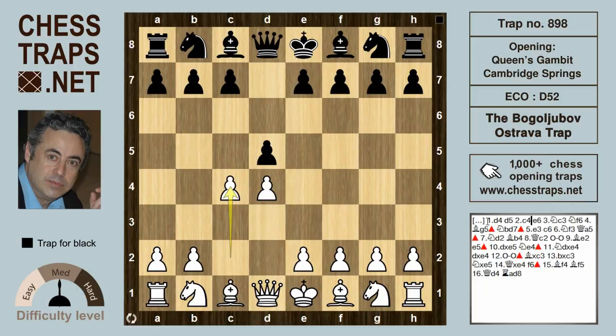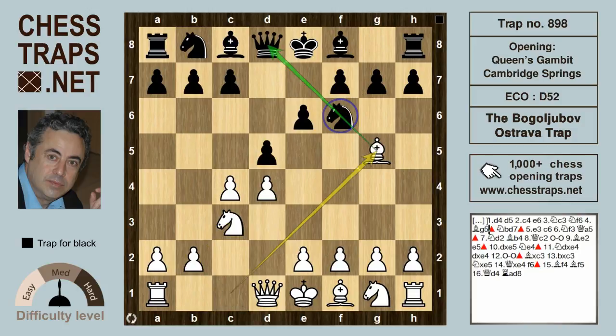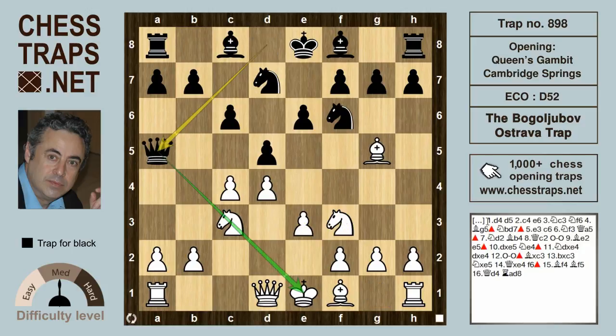After d4, d5, c4 — the Queen's Gambit declined — with e6, Nc3, Nf6, and the typical pin Bg5 pinning the Knight on f6. After Nbd7, a standard defence — white cannot win the pawn on d5; that's the elephant trap, well worth checking out. After e3, c6, Nf3, and Qa5, we have the famous Cambridge Springs variation.